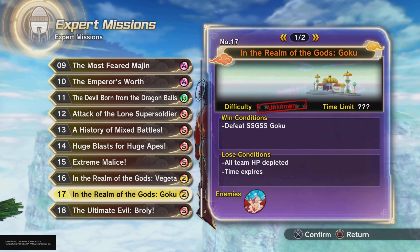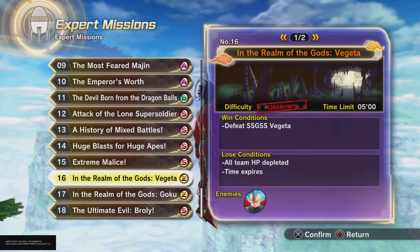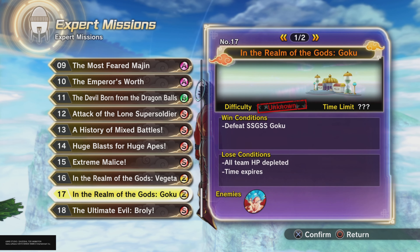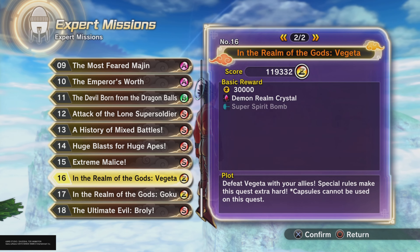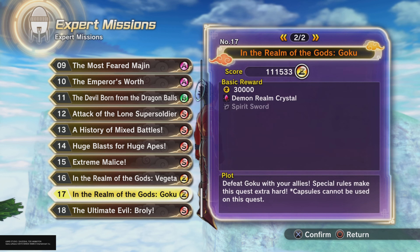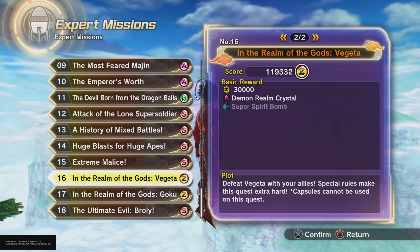Just go back to the Expermissions. Y'all want to play mission 16 or 17 — these two right here are the best by far to play in this game. You don't really have to pick between either one — Goku or Vegeta, both of them are super good. I'm going to go ahead and showcase Vegeta's first.